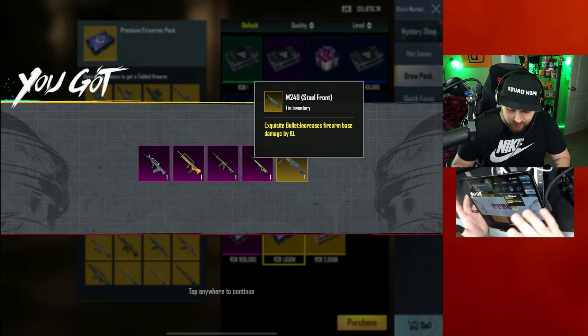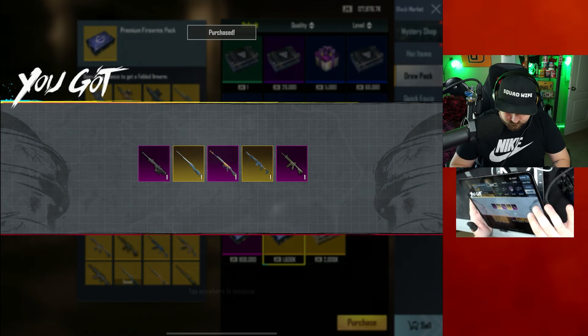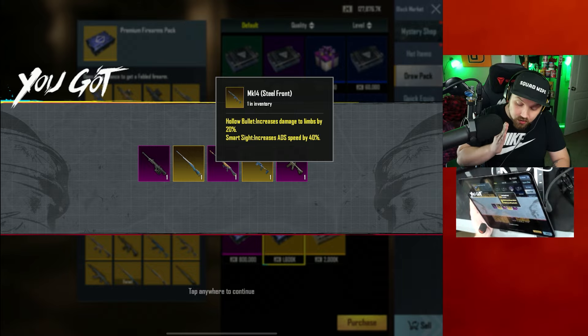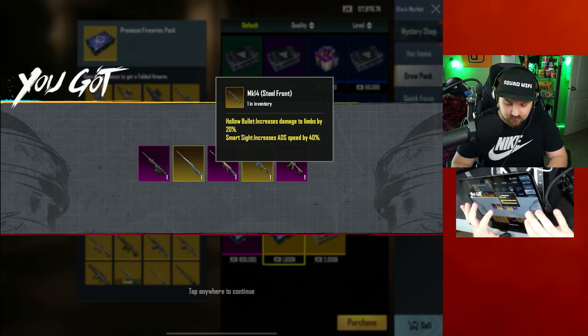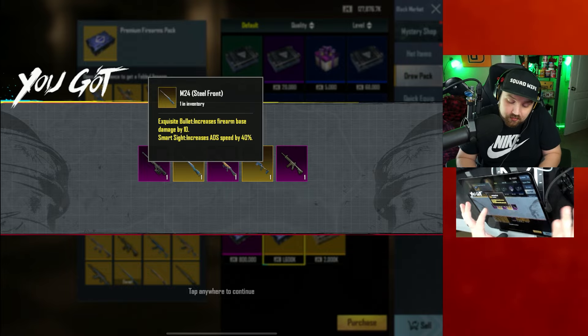Next set of five — only one fabled: a G36C refined with modified rifling. Next five — just one again: M249 with exquisite bullet. Another five: MK14 steel front with hollow bullet and smart sight. ADS 40% faster — it's alright, but the hollow bullet is gonna go crazy. Then we got an M24 steel front with exquisite bullet and smart sight. Pretty good, actually.